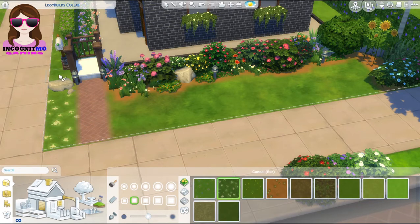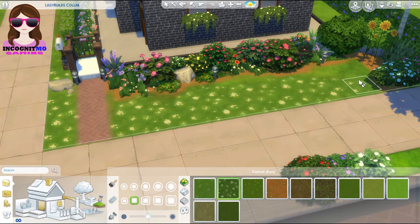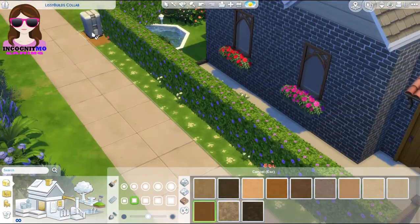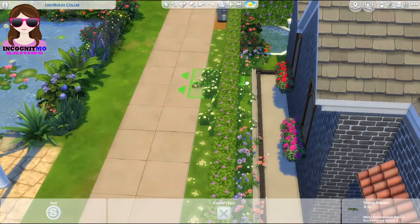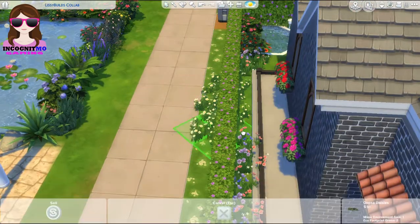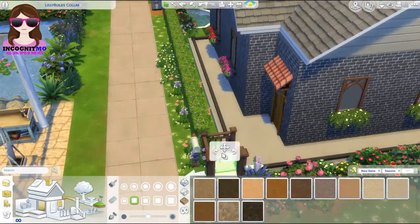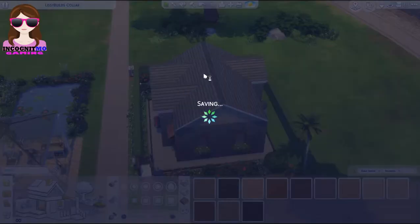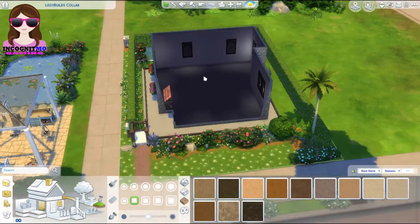We've got some daisies in the front garden, because who doesn't need daisies in their life? Not forgetting the bins and all that kind of stuff, then fiddled around with the flowers just to make sure they're not floating or growing through the ground. If you head over to Lissy's channel, you can see how she decorates it and does the furnishings on the inside and outside. Both builds will be available to download from the gallery.